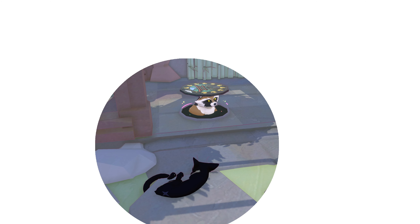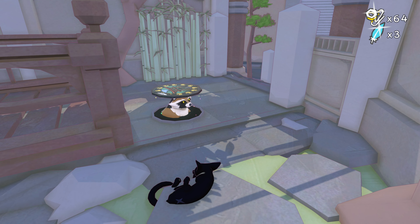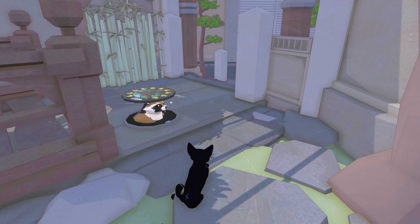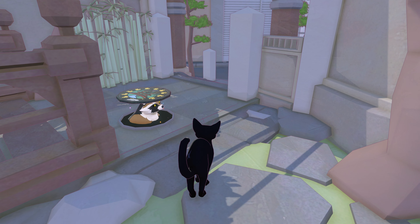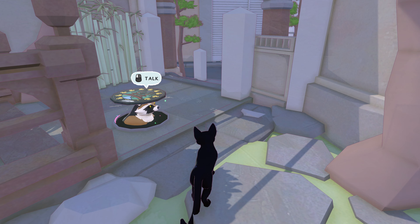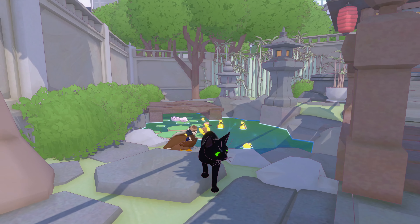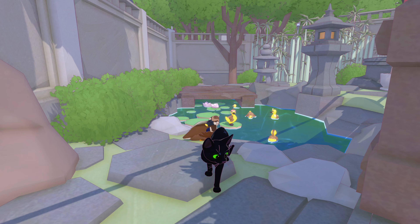Hey everybody and welcome back to Little Kitty Big City, where you play as this adorable little guy, an apartment dwelling cat who, after a series of unfortunate events, finds himself trapped at street level. Your job is to find four fish so you have the strength to climb your way back home.